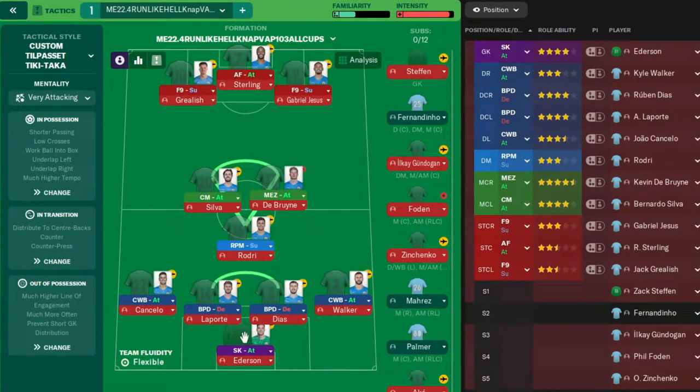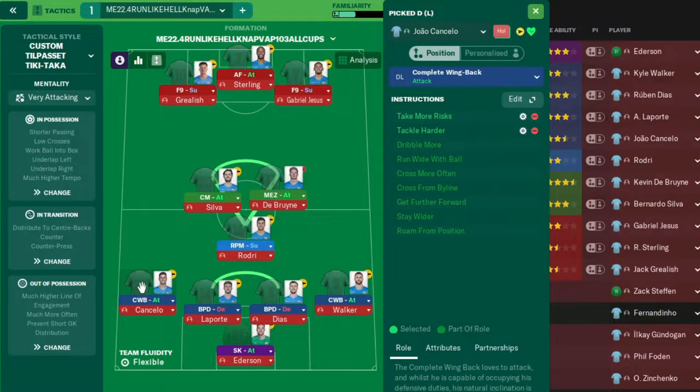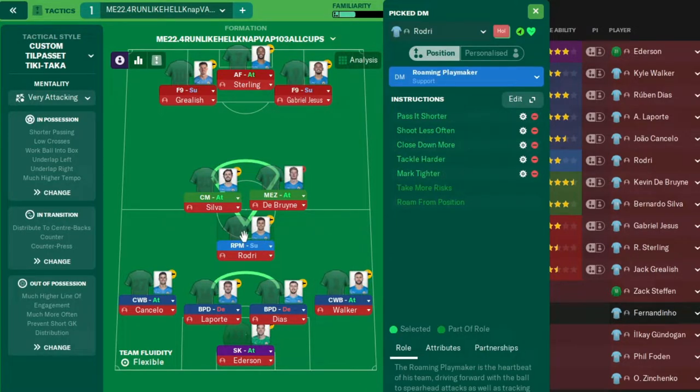In goal we've got a sweeper keeper on attack. There will be some added instructions, and if you've seen my videos before you know I don't talk about them, so pause it when needed. We've got a complete wing back attack on the left hand side, a ball playing defender on defend, another ball playing defender on defend, a wide wing back attack on the right hand side, and a roaming playmaker on support with loads of added instructions.